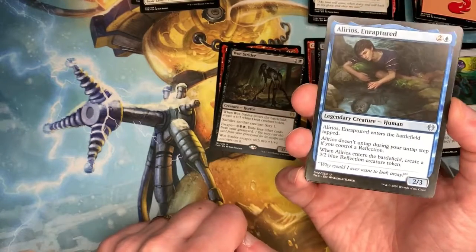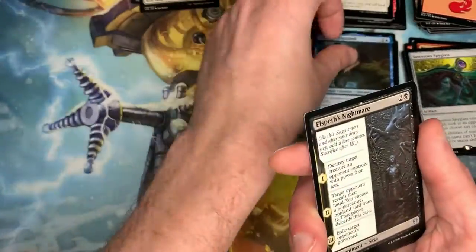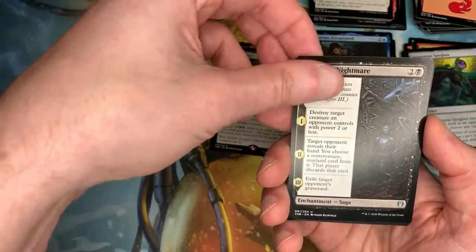Last pack — Theros collect booster. Oh — I thought that was a rare but I guess it's not. This must be a bad pack. I actually really like this card though — Alirios, Enraptured. I like the ability where he comes in tapped and then you get the exact opposite with the power and defense — you can do some fun stuff with that.